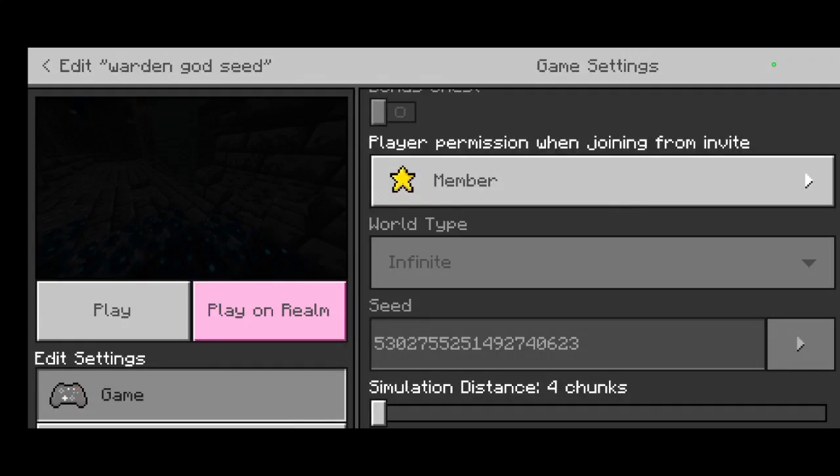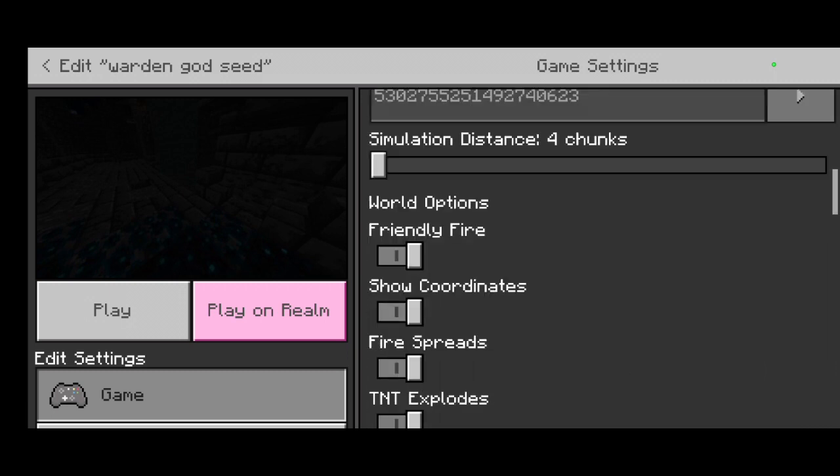Today I threw a very good seed. The goal is to kill the warden, and I had basically the perfect seed for that. The sad thing is I threw it in the dumbest way possible, and since I didn't save the recording, I want to show you what happened.